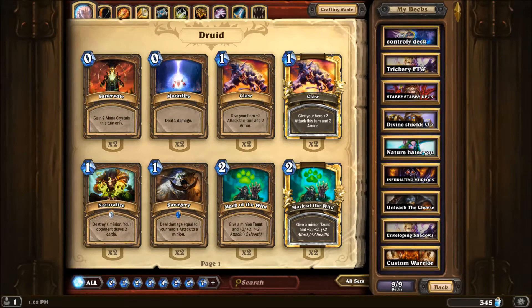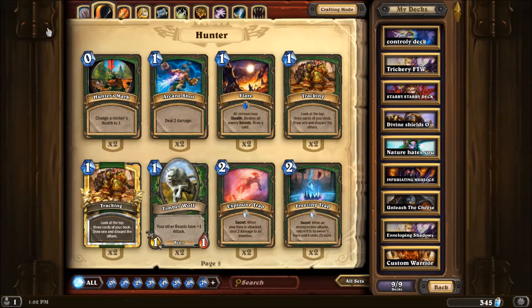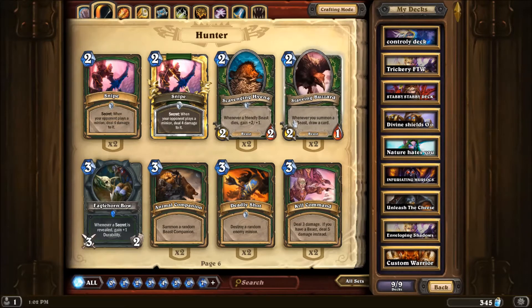First things that changed that people are probably going to be wondering is Hunters. Hunters had a big change in the way they play, because previously the Starving Buzzard was a 2-2, it is now a 2-1. This change was brought about because rogues, mages, and druids had issues with Hunters, because they could play this and it's kind of a pain to kill. Now they got around that, because mages can pop it, rogues can stab it, and druids can just eat it.